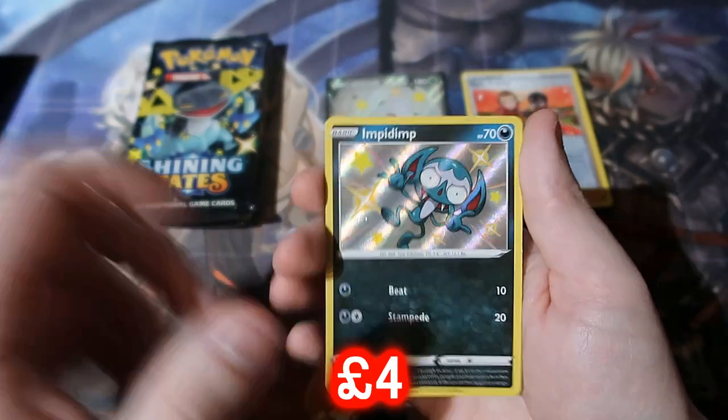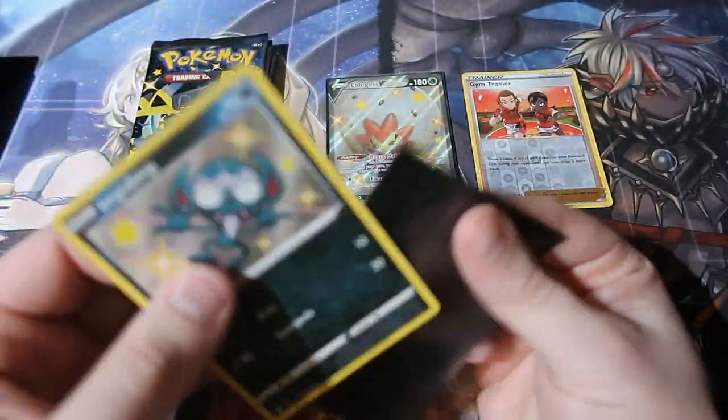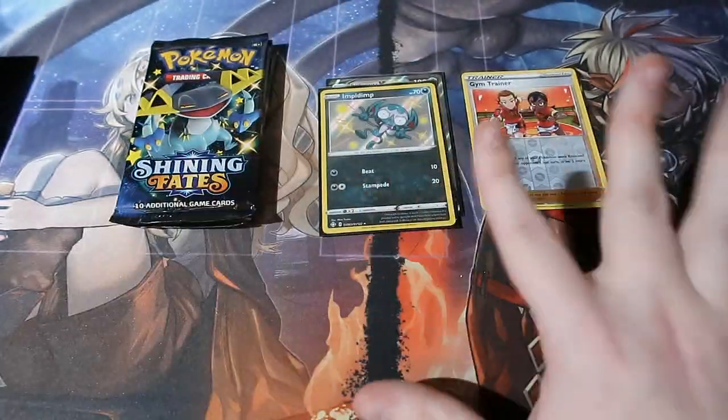Oh, there we go — we got Impidimp! That is really good, that is a shiny right there baby! Shiny Impidimp. I'm happy — we're actually getting a baby Pokémon as a shiny, that's really good. I really do like the baby shinies.